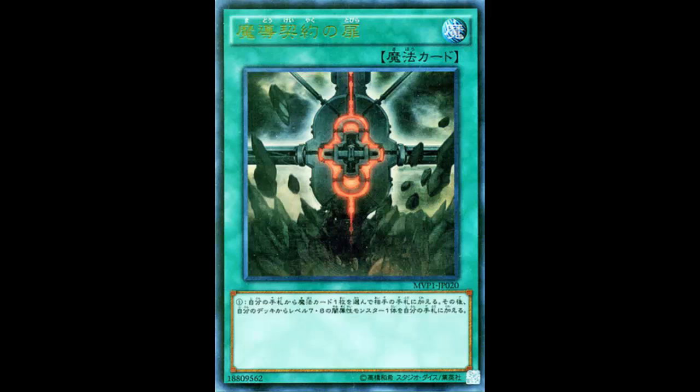It's not a terrible card — it just depends on what spell you give them and what level seven or eight dark monster you're adding. But it's still a neg one, and the fact that you have to give your opponent a spell card and then search is tough. The ability to search Dark Armed Dragon or Dark Destroyer is powerful in itself, but I don't think many people will run it because of that neg one.